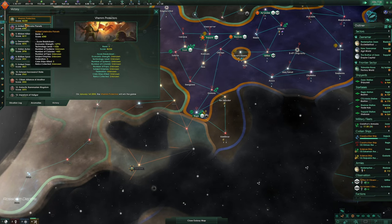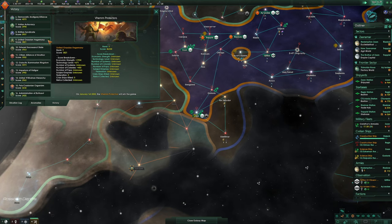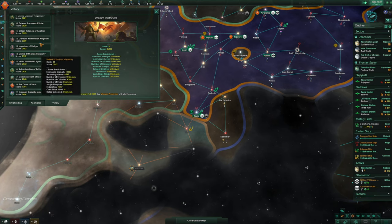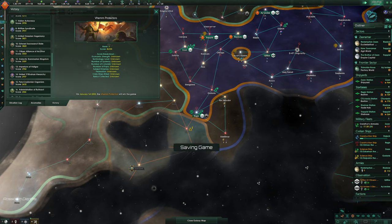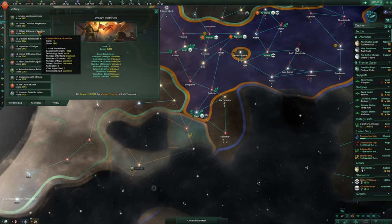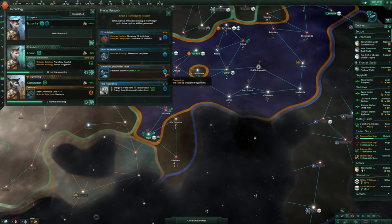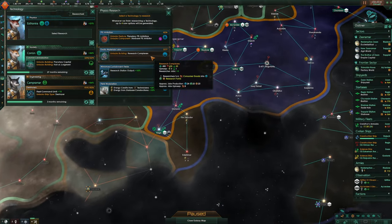The Venn Protectors — oh my god, these guys. 46,000 fleet power. That's why we can't declare war on them. Where are the Krillian Syndicate? They're quite high — 3,900, more than double us. We're going to have to increase quite quickly here.